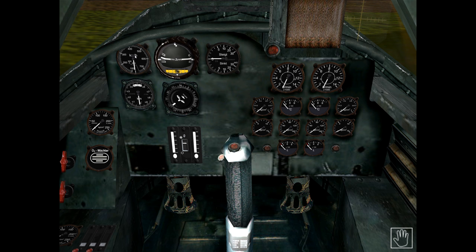Starting at the top left, we have the airspeed indicator. It displays the current indicated airspeed, ranging from 100 to 900 kilometers per hour. The 800 and 900 markers are on a smaller diameter scale. Remember that the top speed of the 262 is about 870 km/h, which is equivalent to 540 miles per hour.